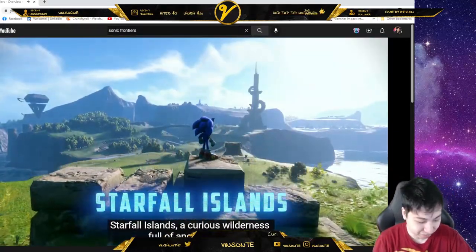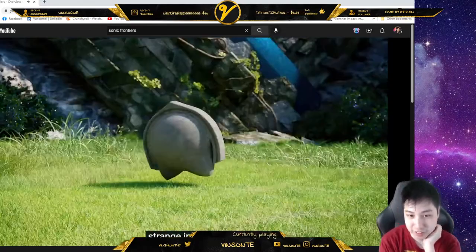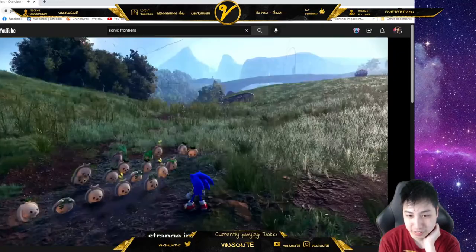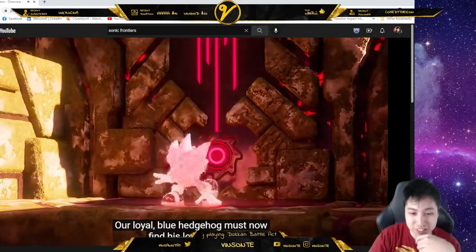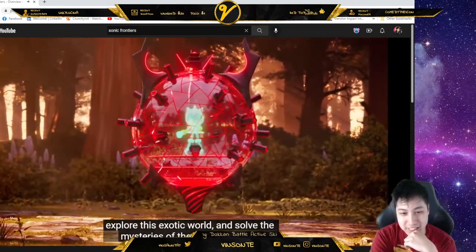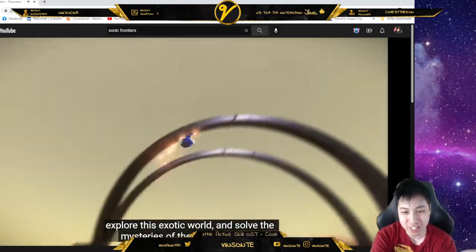One of the beautiful starfall islands, a curious wilderness full of ancient ruins, strange inhabitants, and sinister enemies. Our loyal blue hedgehog must now find his lost friends, explore this exotic world, and solve the mystery of the starfall islands. I wonder if you can play as the characters that you saved.